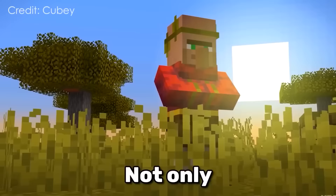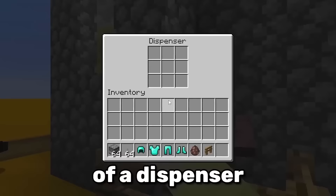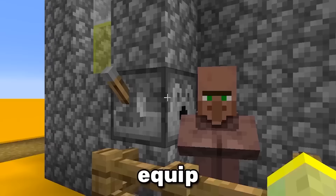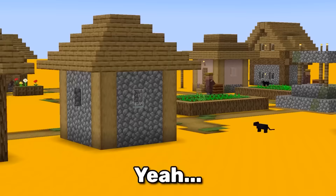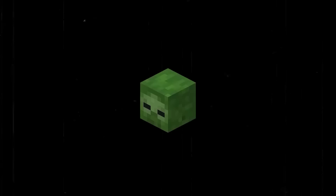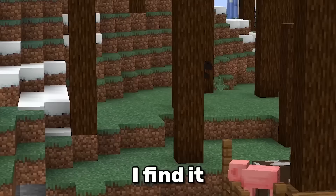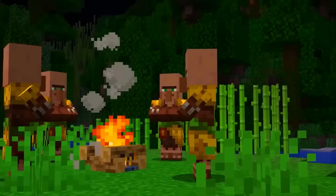Not only do villagers have hidden inventory slots, they also have 4 slots for armor. With the use of a dispenser, they can even equip that armor and have all of its effects. The armor is not rendered, but there are certain items that are — like carved pumpkins and mob heads. It's hilarious that you can have a villager with netherite armor and a dragon head running around.